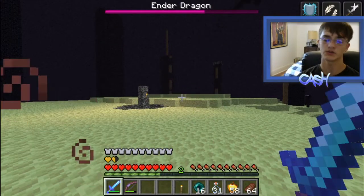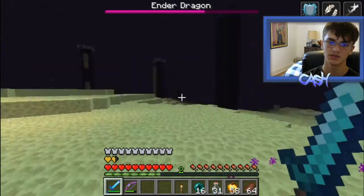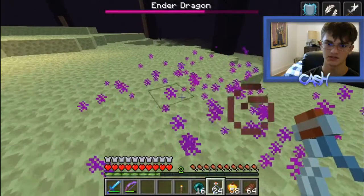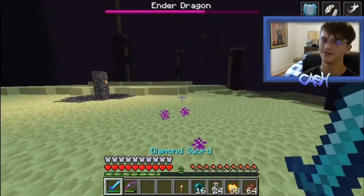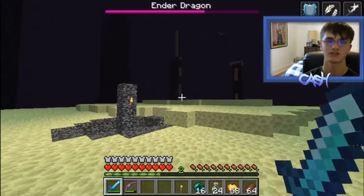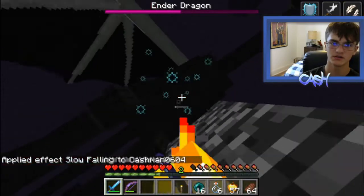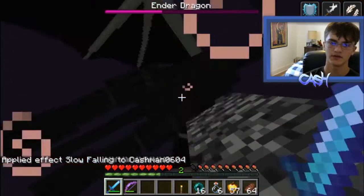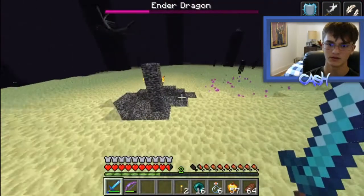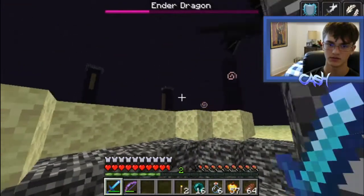To show off the reason why Strength is so important, I gave myself Strength 6 just to speed this up — it's not fun to fight the Ender Dragon without it. Make sure to bring Strength because it will make it a lot faster. As you can see, Strength 6 is doing a lot of damage and making it go much faster than before. This is why you want to bring Strength — it's really good.